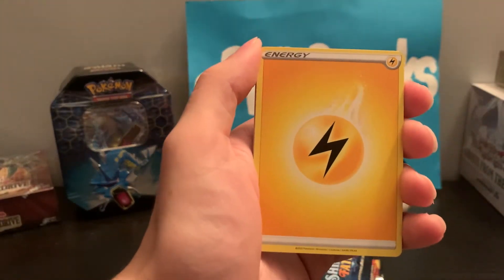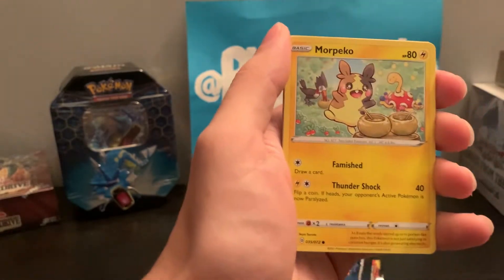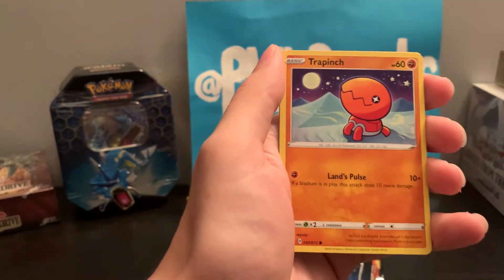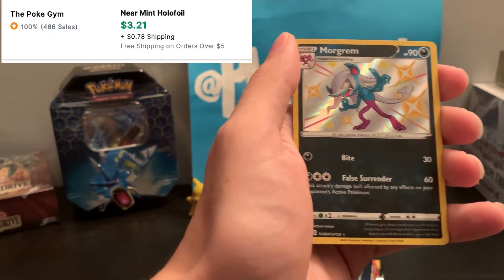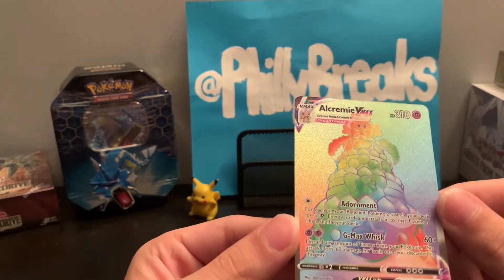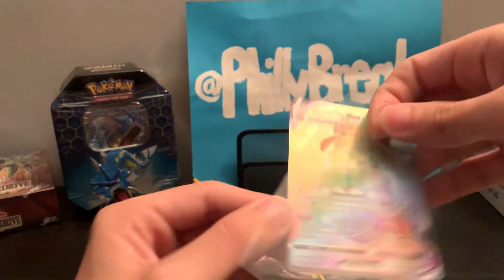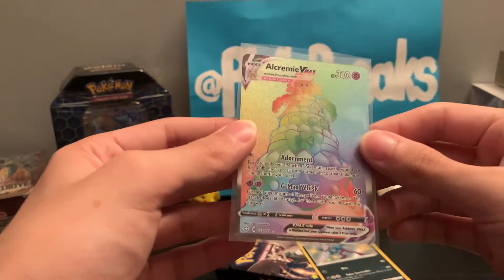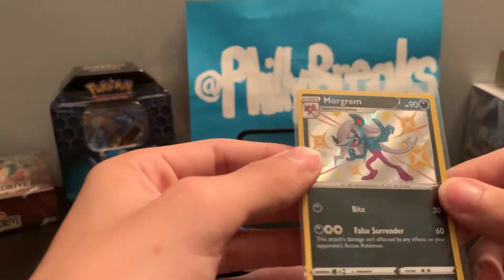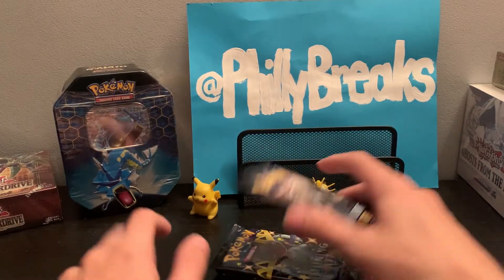Did you see that? I saw a full art! Bring me Charizard! Spinarak, Ralts, Trapinch — oh! Shiny Morgrim — that's a nice looking card — and this one is gonna be... oh! Alcremie V-MAX full art! I really thought we were gonna get the Charizard. This is better than the last pack opening, the Champion's Path one. Shiny Morgrim — beautiful looking card.